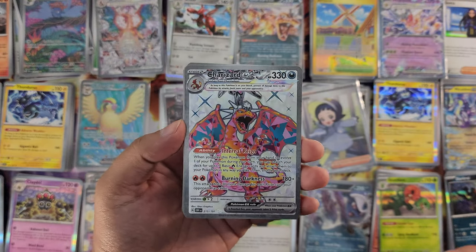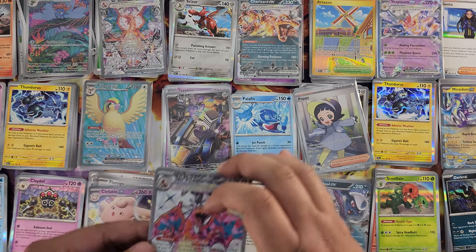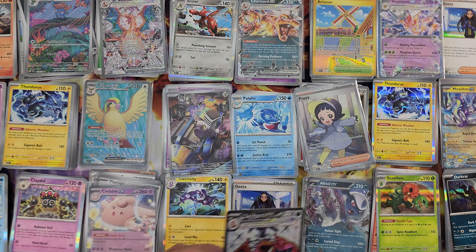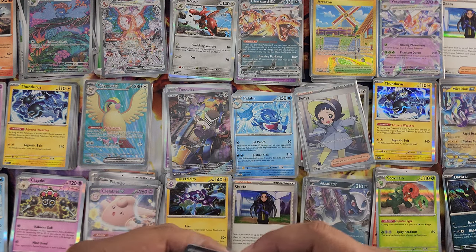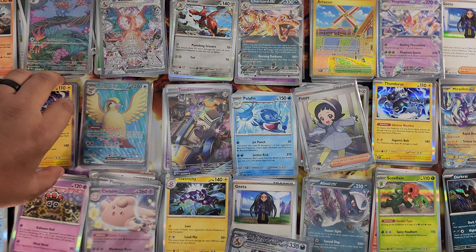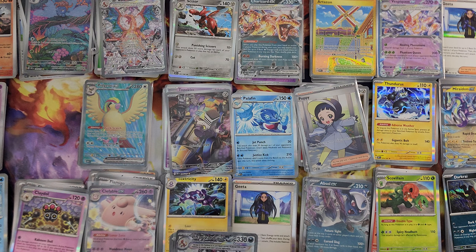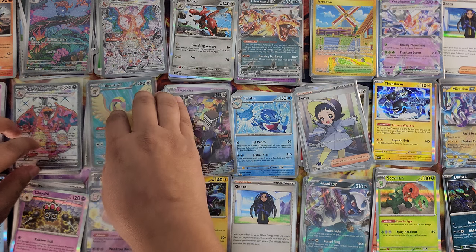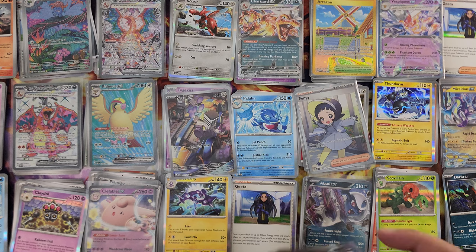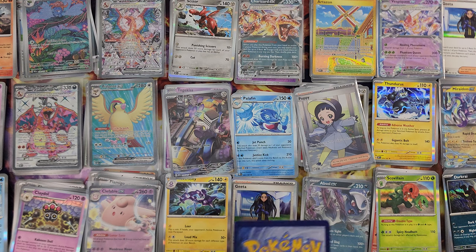Basic energy, Larvista, Rowlet, Fomantis, Smoliv, Skarmory, Espeon, Sharpedo, Quagsire, Barboach — and the other Charizard illustration! That's three Charizards! We're just missing the gold — and from what I can see, I think it's one gold per box. This box had all three Charizards — three out of four! This is the other illustration Charizard — heck yeah! Hunting for Charizards and I got lucky, this was a lucky box.